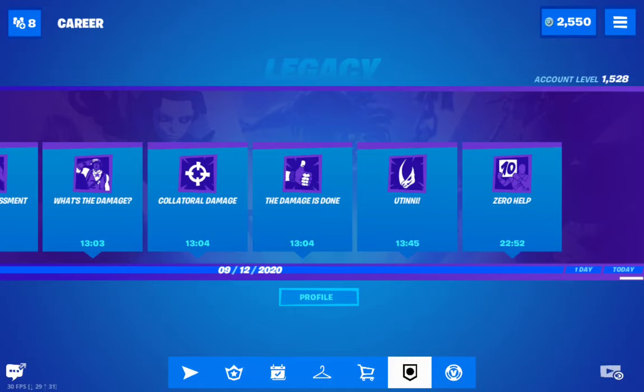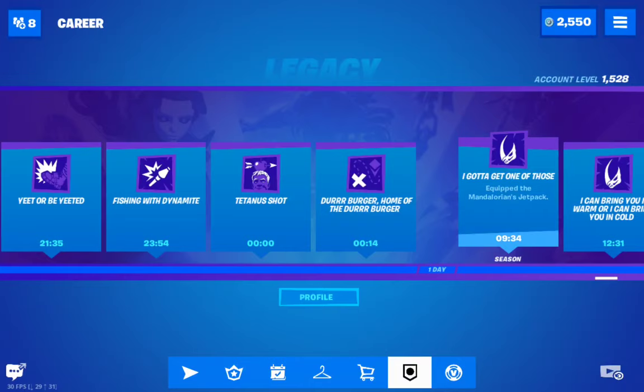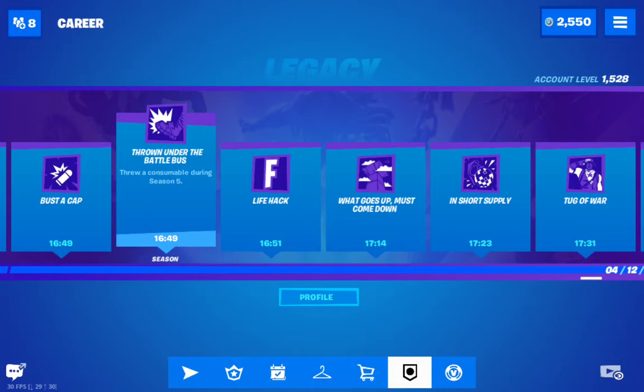'Throw Under the Battle Bus' — throw a consumable during season 5. This is quite easy because you just have to throw any consumable: it can be a mini shield, a mushroom, an apple — basically anything consumable counts.